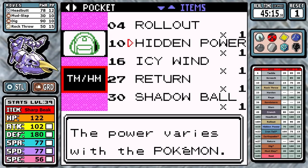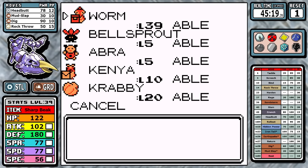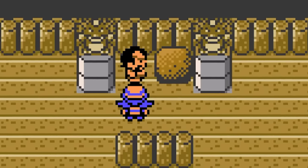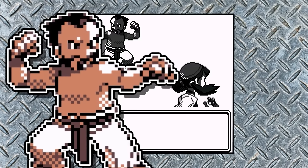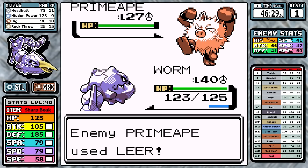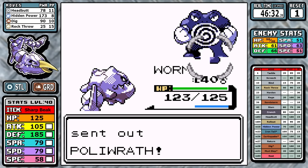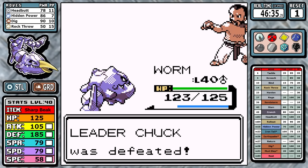I learn Hidden Power — we already mentioned it's Flying type. With Falkner's badge that means it's at 86 effective power. There's really not much to say about this fight: the new strategies I've picked up mean it's just two one-shots. One of the tougher battles in the run — you equip the Sharp Beak, you get Hidden Power Flying, you do some extra grinding early, and here we are. I guess this is just the fruits of our labor paying off, and I'll take it.